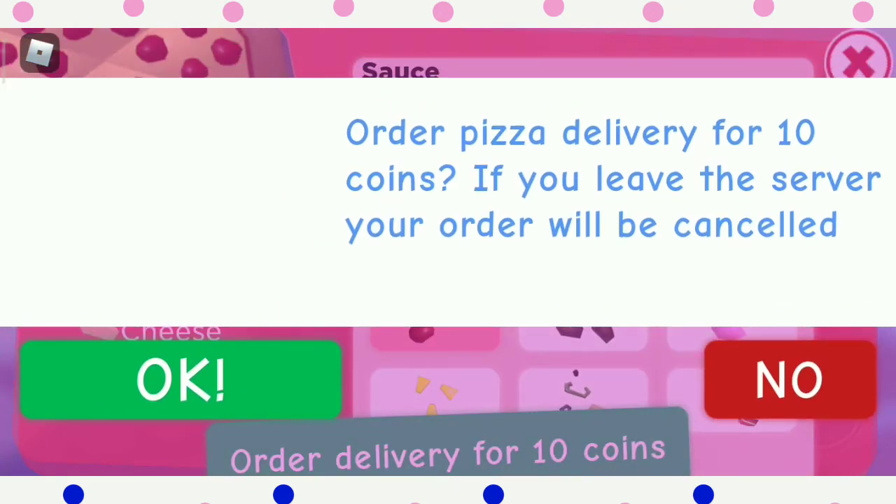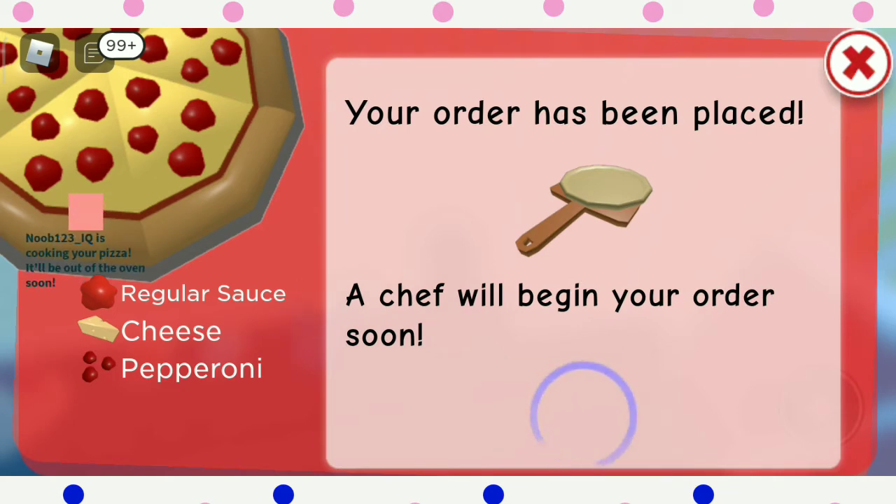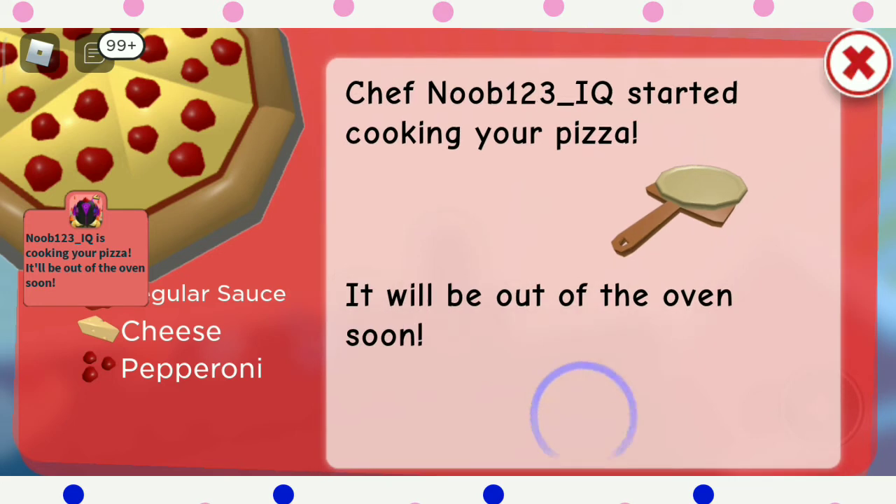So we have order delivery for 10 coins. You have to tap that and it will pop up like that — order pizza delivery for 10 coins. If you leave the server your order will cancel. I'm just gonna tap okay because we're gonna order pizza.